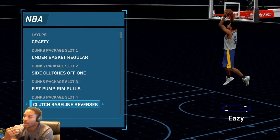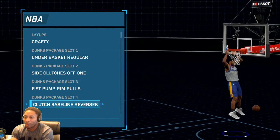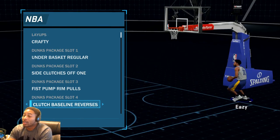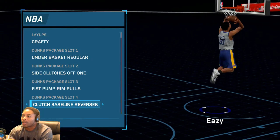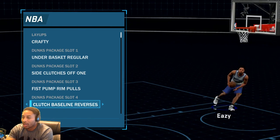The clutch baseline reverses — you gotta have those. I really wish I had the baseline reverse off one, I really miss that dunk. This dunk is gonna get blocked depending on the position of the player. If the player's already on the other side of the rim, this is getting blocked — it just is what it is.